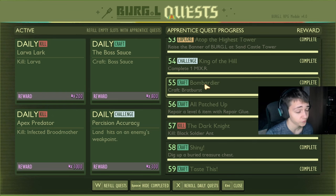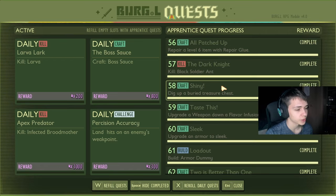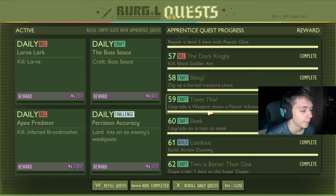Craft five bratbursts for 650 raw science — there's a lot to craft here, but you get the reward. Repair a level six item with repair glue for 650 raw science. Kill three black soldier ants for 650. Dig up buried treasure for 650. Upgrade a weapon down a flavor infusion path — mint, spicy, salty, sour, all that kind of stuff — for 650 raw science.